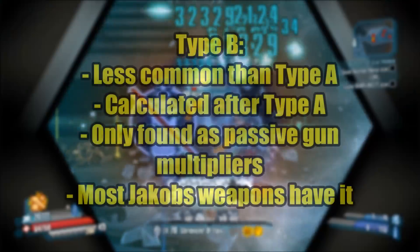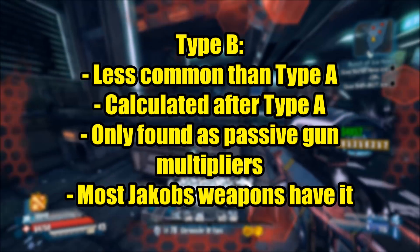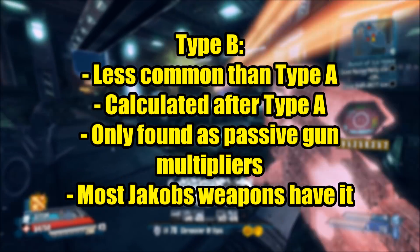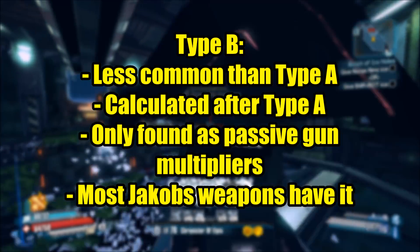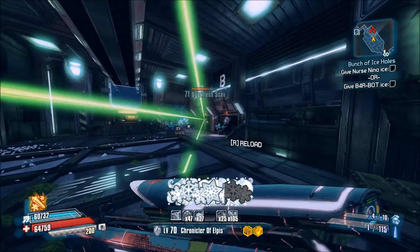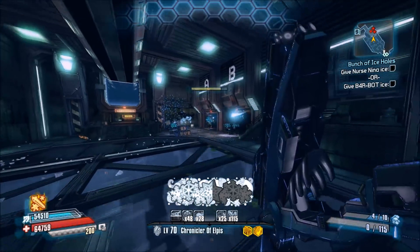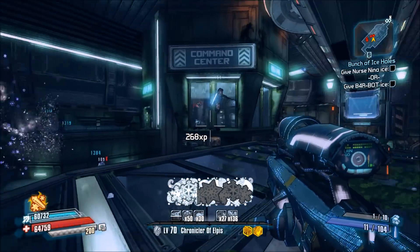Type B is a lot less common than type A and is sometimes also referred to as a multiplicative bonus. It's only found as a passive multiplier on certain guns, most commonly on Jacob's weapons. In fact, a lot of Jacob's weapons have a type B bonus, with some guns even having both type A and B multipliers. It's calculated after type A, meaning that for example having plus 10% type A and plus 10% type B would result in the multiplier being 2.2 and then gaining 10% through type B again. That equals 2.42, since 10% of 2.2 is 0.22. The noticeable difference here is that if both multipliers were either type A or B, you would just end up with a multiplier of 2.4, since you could simply add both bonuses together to plus 20% crit damage.